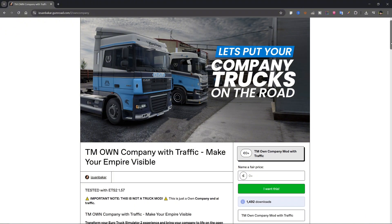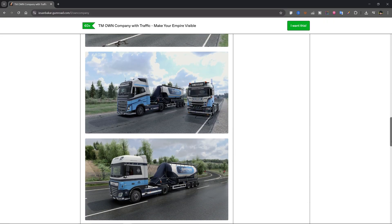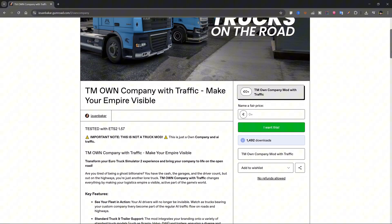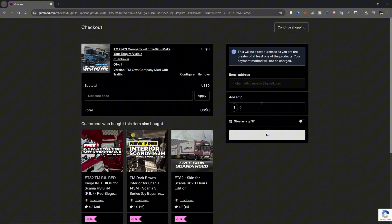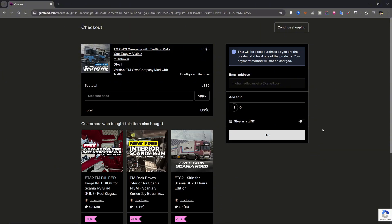Next, let's talk about downloading the mod itself. I need to explain this because I keep getting comments saying it's not free. Listen closely. Click the Gumroad link I provided. When it asks for a price, just enter zero. If you enter any other amount, it's considered a donation to support my work, like buying me a coffee. If you don't want to donate, that's perfectly fine — just put zero and download it for free.